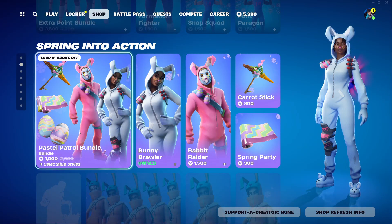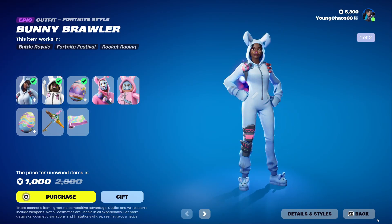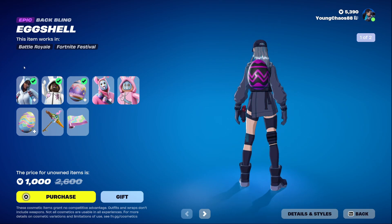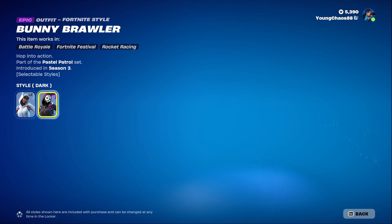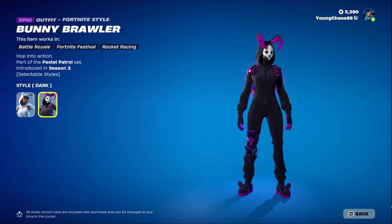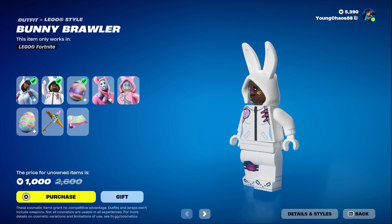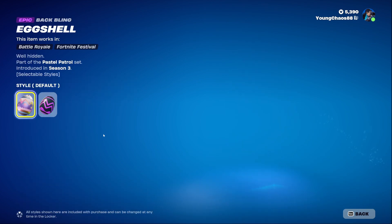Going into the item shop today, I am noticing we do have a new bundle — the Pastel Patrol bundle. This is a total of eight items. We have the Bunny outfit featuring a secondary dark variant — I actually really like this skin, it's a very clean one. It does include that detailed LEGO style which I think they aced, it looks great.